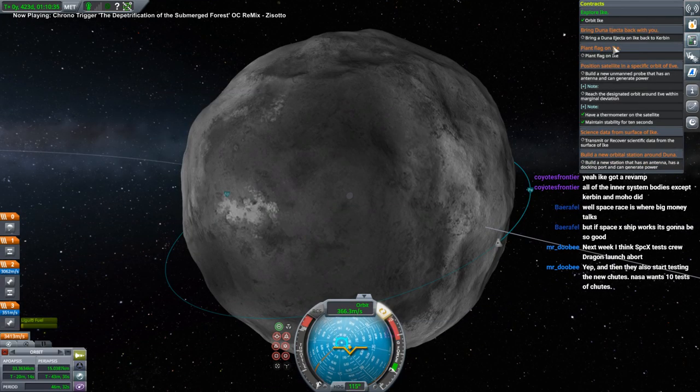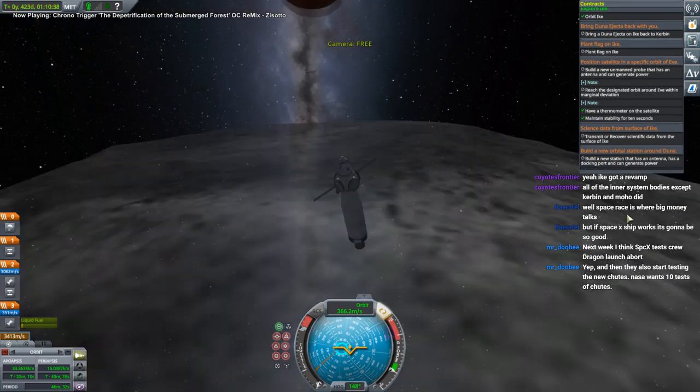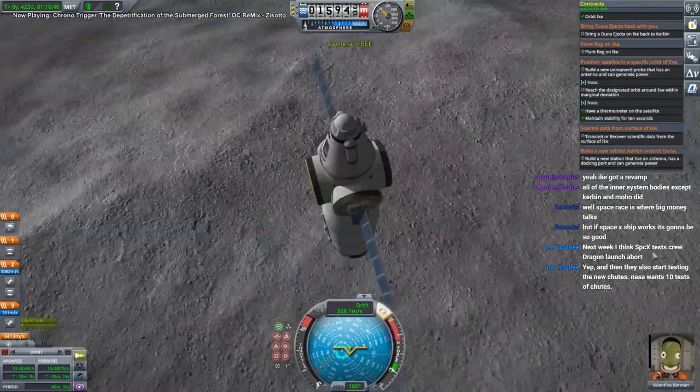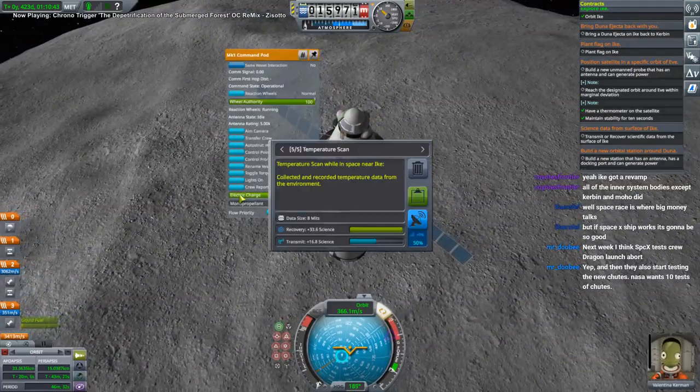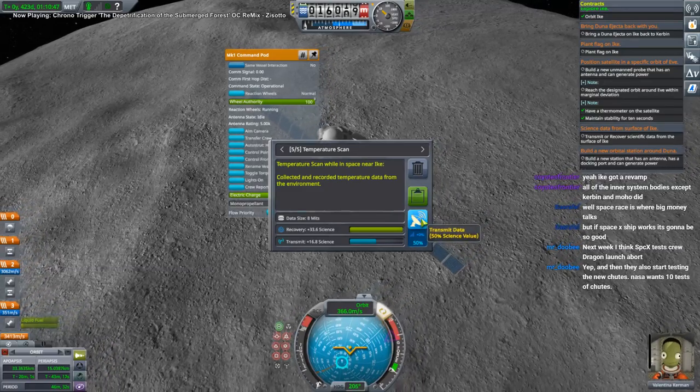Let's see, we've got the orbit Ike contract. Let's transmit something - temperature scan is fine, and we'll do another one to recover.